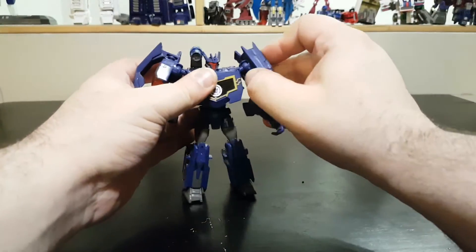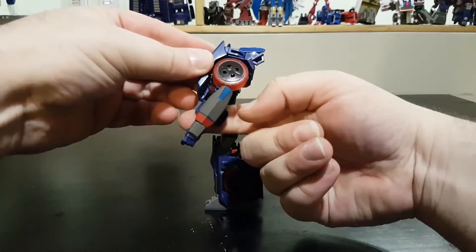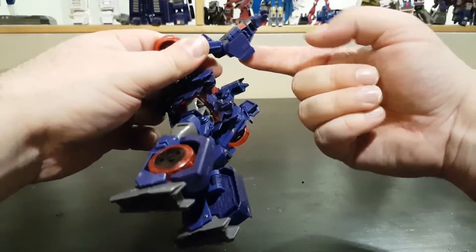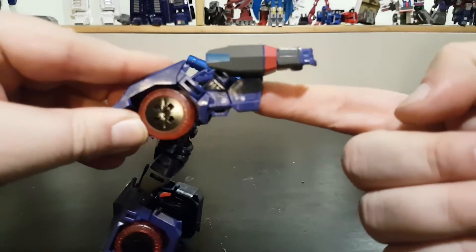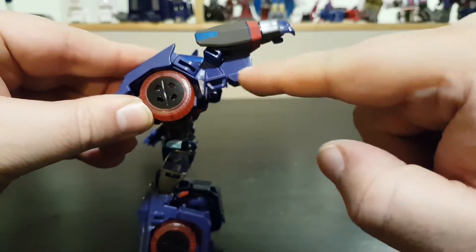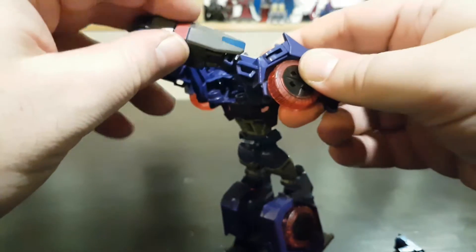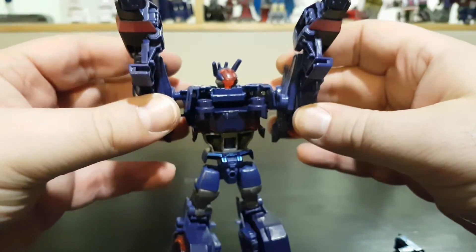First, rotate the shoulder pads like this. Next, hold the shoulder and move the arms back. There's a panel here — move the panel down and move the arms so the panel aligns with the adjacent panel. It doesn't peg anywhere; it's just a guideline. Remove the gun, then do the same thing on the other side: move the arms back, flip the cover, and move it into position. Arms are done.